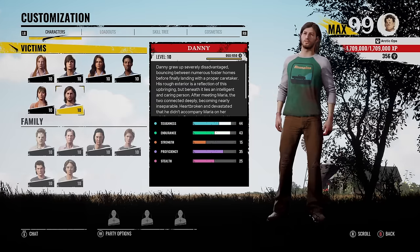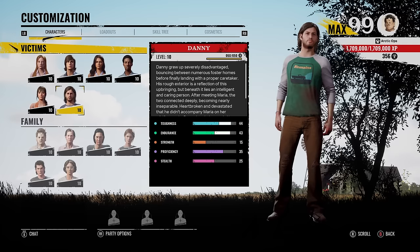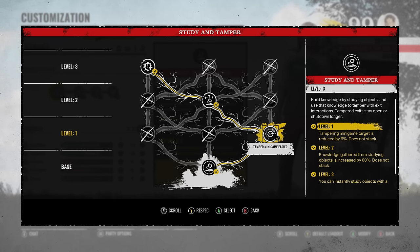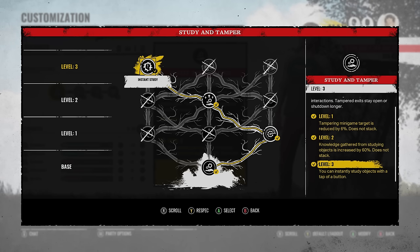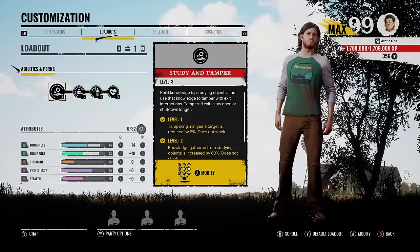Yo, what's up, I'm Artik, hope you're having a good day. We got Danny's ability maxed out to level three, and let me tell you, Danny is dangerous — that's his new name. Here's Danny's ability tree: level one, tamper minigame easier; level two, knowledge gathered increased by 60%; and level three, instant study, which lets you instantly study objects with the tap of a button.